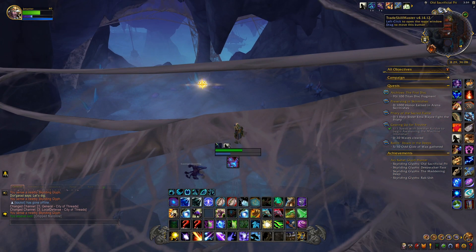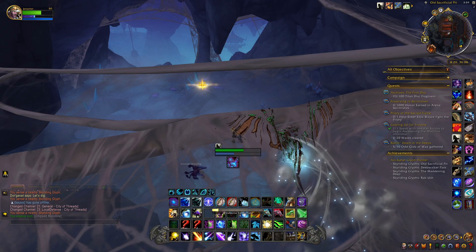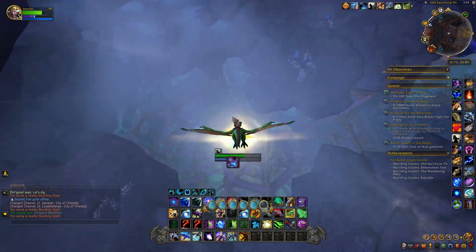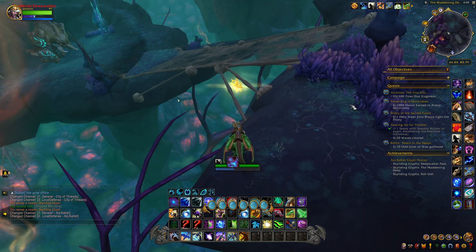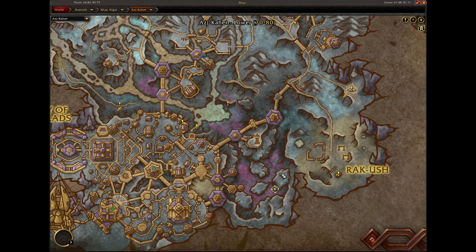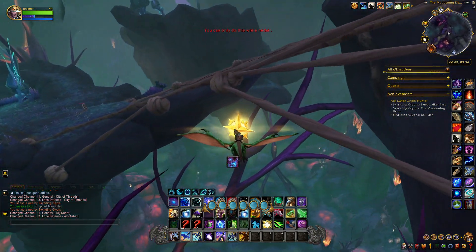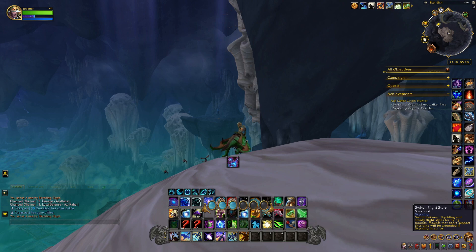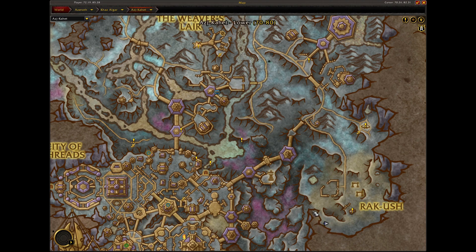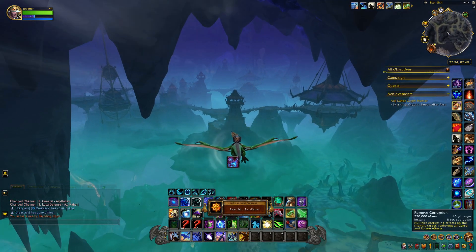This next glyph is in the Old Sacrificial Pit in the City of Threads — you're going to have to fly very high up top. The next glyph is in the Maddening Deep, underneath a spider bridge — we'll just grab this. The following glyph is in Rakush, right down here — you're going to have to fly up to it.